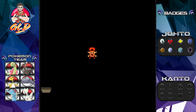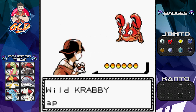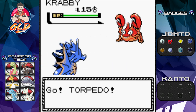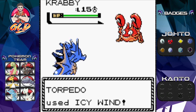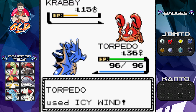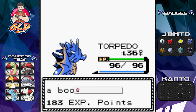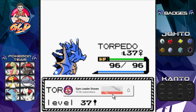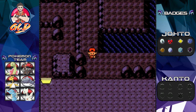You're going to need a Pokemon with Rock Smash — use it on the rocks and you'll get attacked by a Pokemon. We ran into a Crabby right here. We went with Icy Wind and it didn't survive. Torpedo grew to level 37!